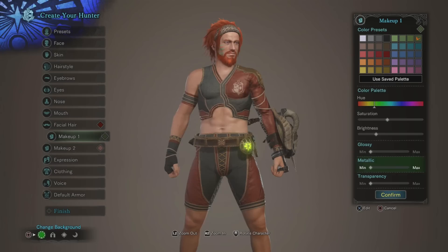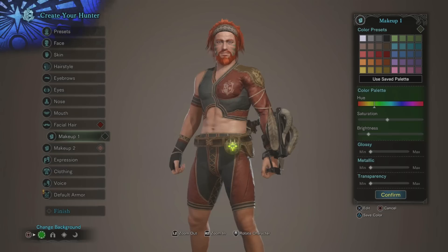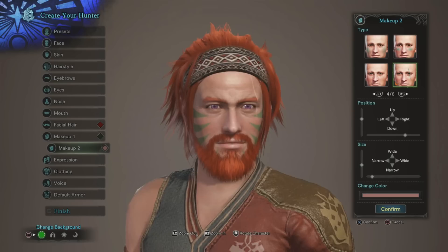Let's go with the darkest one. I actually might go with this. Glossy should be minimum — I don't think we want glossier transparency. Brightness down, there we go, make the color make a little more sense. You haven't picked up on it yet — whenever I make a character I do not have a plan. In most games, really. Something just kind of happens.